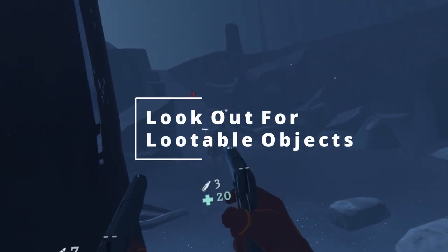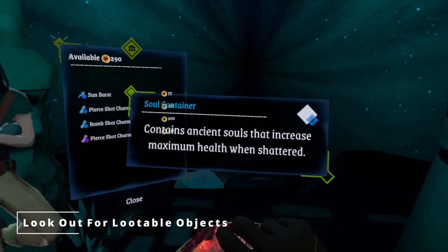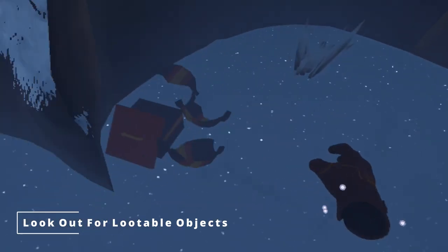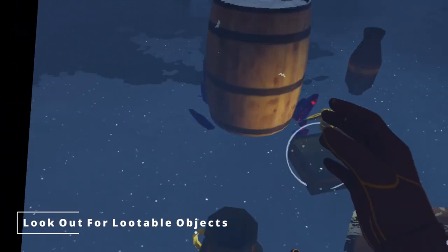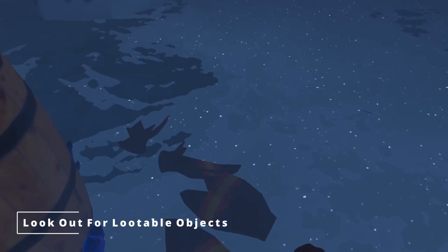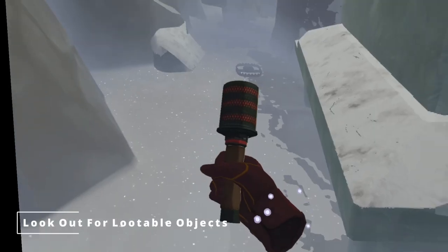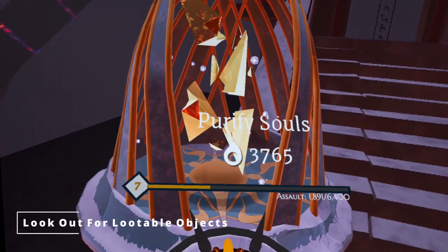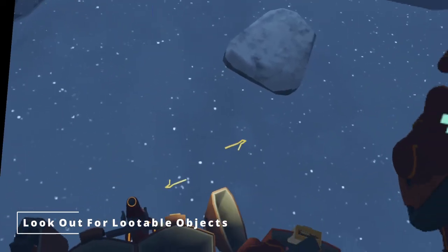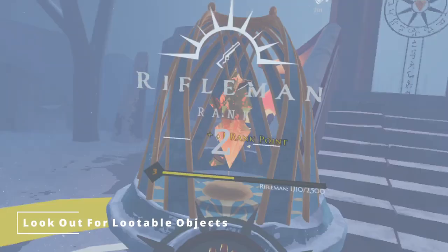Since the Light Brigade is a roguelite, or roguelike if you prefer, you'll need consumables and upgrades as you progress through your run to keep up with the more powerful enemies that you'll run into. The main source of these are lootable objects that you find lying around — little boxes, chests, pots, and vases that you can tell are full of loot by their gold handles. The more of these you find and loot, the better a chance you'll have of making it further. They not only give gold that you can use later to buy upgrades and tarot cards, but also consumables like grenades and medkits. They also all contain some souls that you can turn in to get more levels. Don't forget to loot the glowing orb things that enemies drop — they might drop things like ammo and items, but will also give you souls every time. So if you want to keep gaining levels, don't leave loot behind.